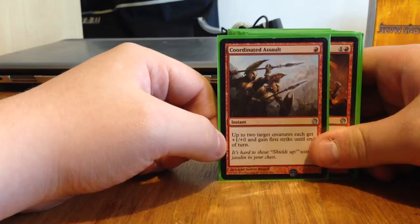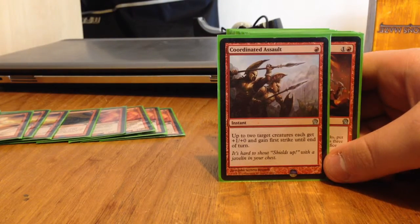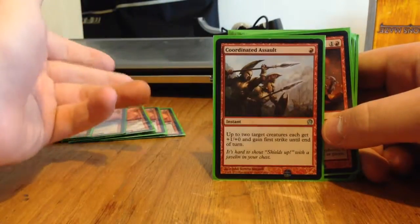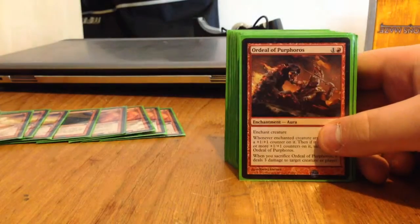We've got Coordinated Assault. It's a one-drop instant — up to two target creatures each get plus 1, plus 0 and First Strike until end of turn. Again, a pretty nasty combat trick, and it triggers Heroic on up to two creatures. That's pretty nice.